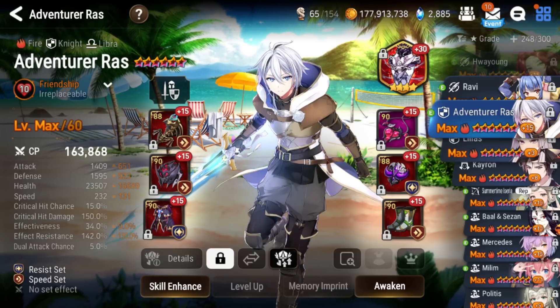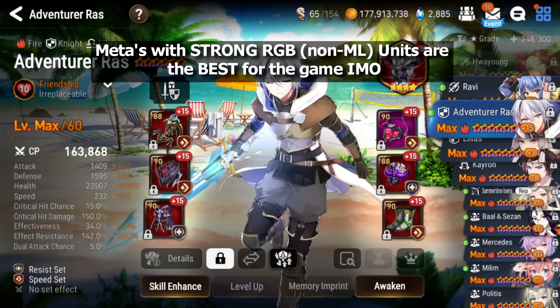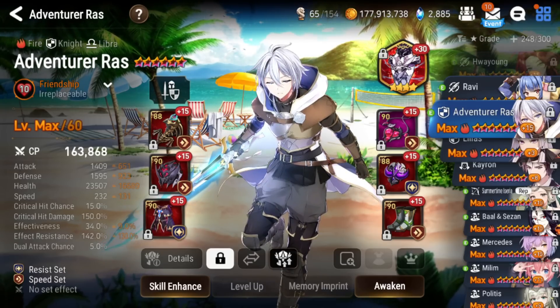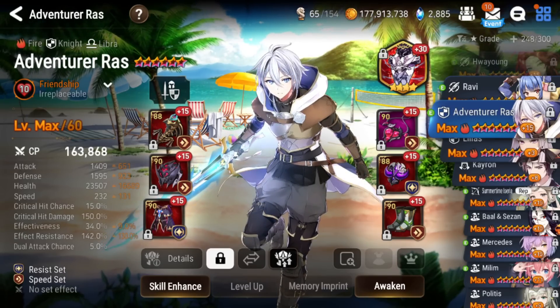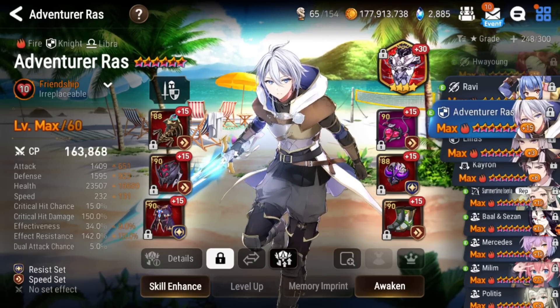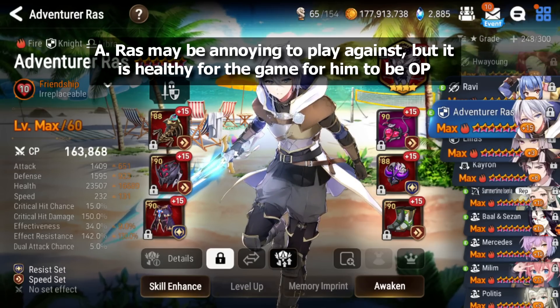Smilegate did a wonderful job buffing him. Whenever Ross is strong in the meta it's really healthy for the game — having free-to-play units at the top of the tier list, even bypassing ML5s, makes PvP a lot more accessible for newer and mid-game players. Smilegate is kind of trying to phase out ML5 stars and add more free-to-play units like Adventure Ross and Adin, and I think we have to give them some props for that.